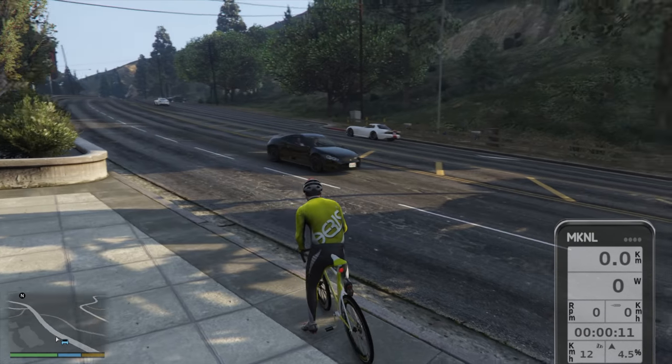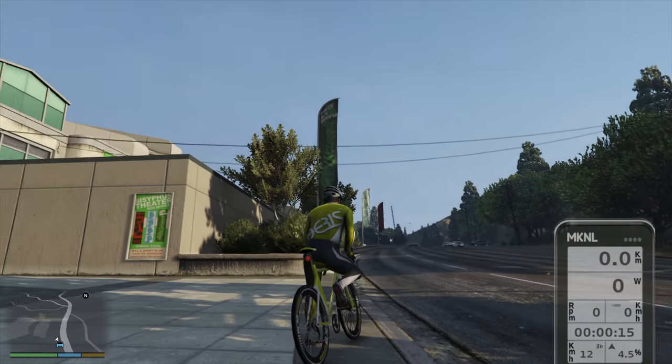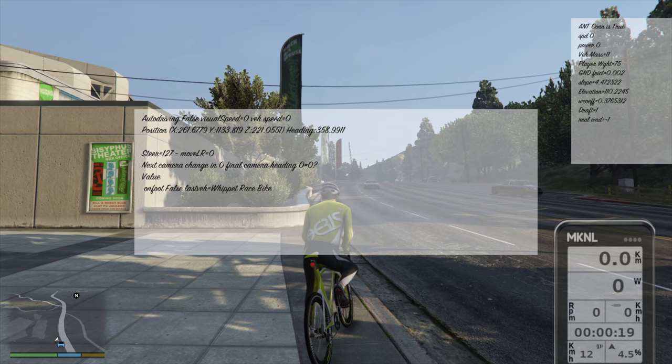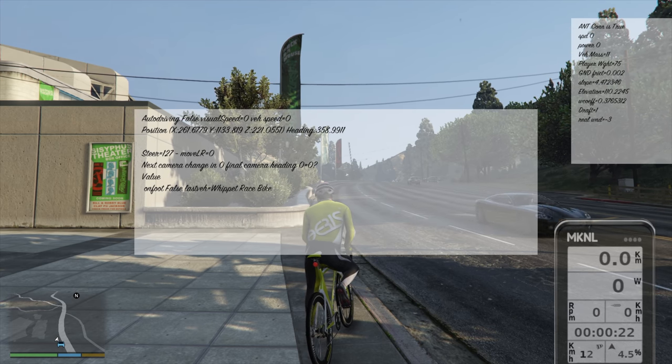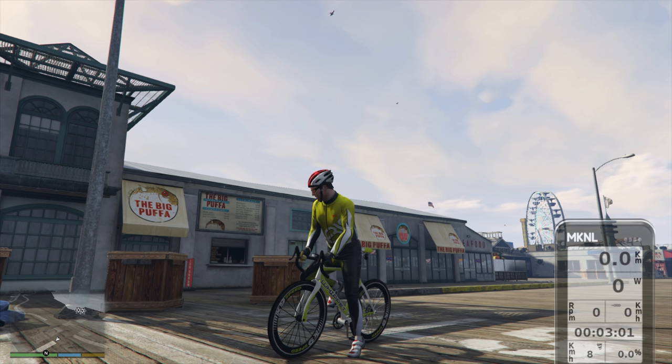F5 again to get rid of the menu, and here we are — ready to rip up the streets, good to go. F11 on the keyboard will bring up some diagnostics: ANT+ connection is true, we have no speed or power yet, but it has made a successful connection to the Kickr Bike in the background.